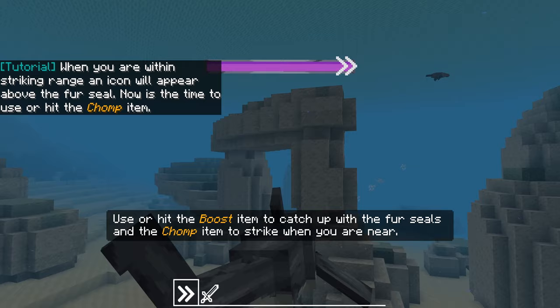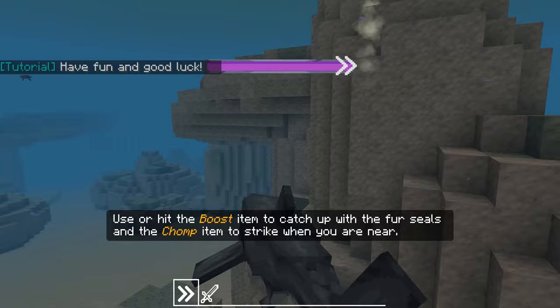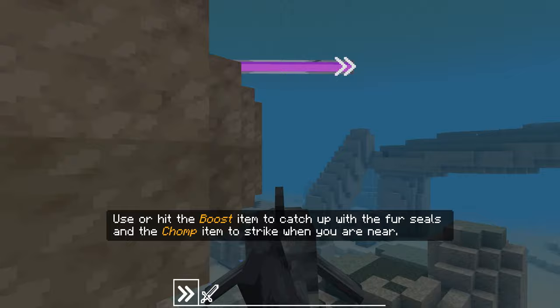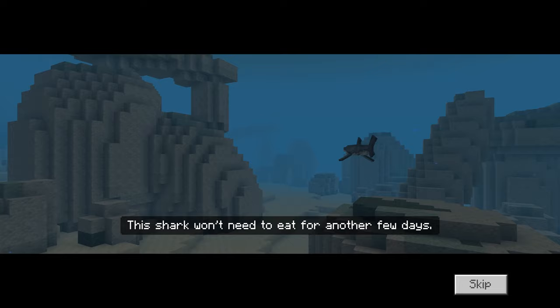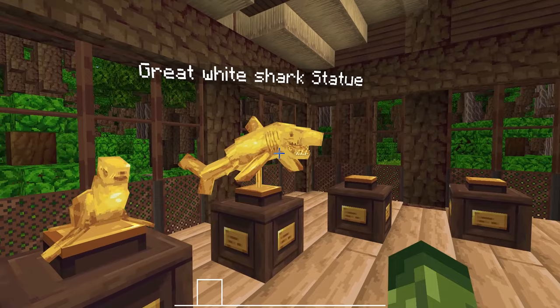I think we have to try and hide as well. The boost item makes the hunger bar above your head go down fast, so we do need to be careful with that. I gotta get these seals. Use the boost item to catch up with the fur seals and then chomp. I need to hide before I even attempt to try and get these guys. Get a little bit closer. Mission accomplished! This shark won't need to eat for another few days. Those two missions were pretty easy — I wish we got to play as the shark a little bit longer. Look how cool that statue looks.